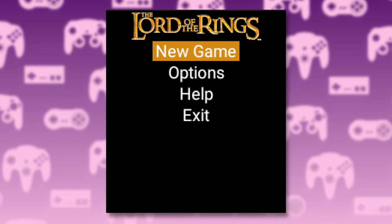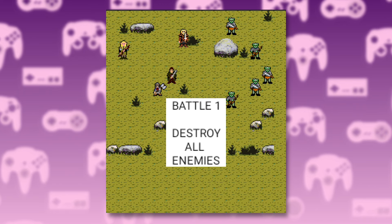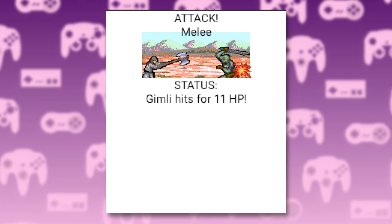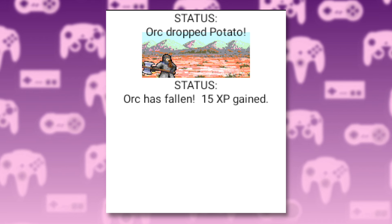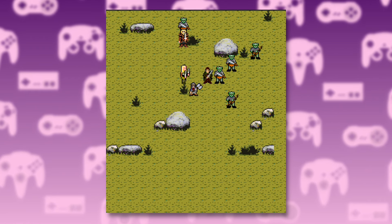That's the Two Towers game for the Game Boy Advance in a nutshell — one of those games you remember grinding away at in the backseat of your parents' car on road trips. And just like its big brother, this game also laid down the foundation for the Return of the King game. A quick shout out also to the Mobile Java game released around the same time as the movie: it's a very basic strategy game where you control the Fellowship and take turns attacking orcs, who drop potatoes when you kill them. It's a 20-year-old mobile game — what do you expect?